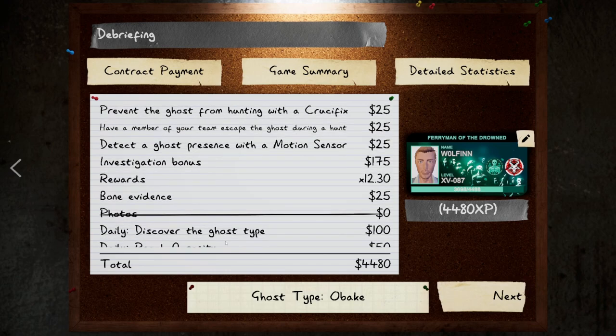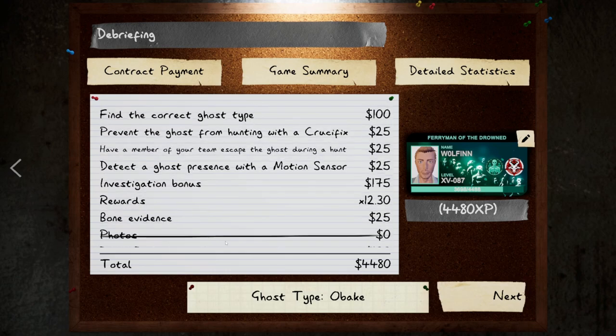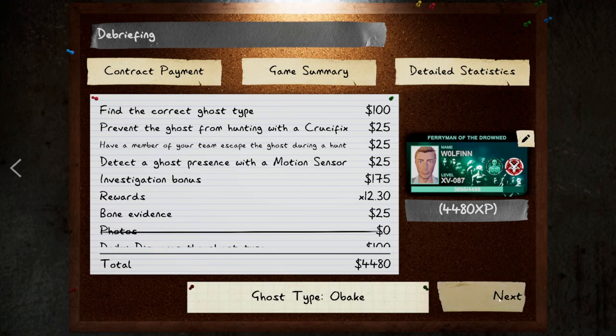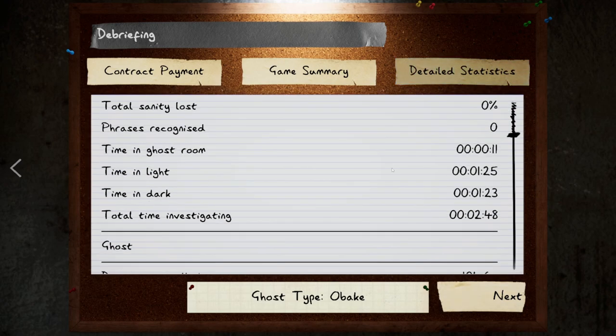Let's see how crazy the numbers are on this — 4480. Yeah, that was crazy. There you go — 12.3 difficulty, completed in less than two minutes fifty seconds. Not bad.